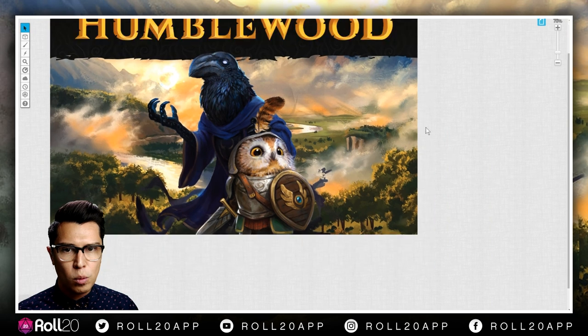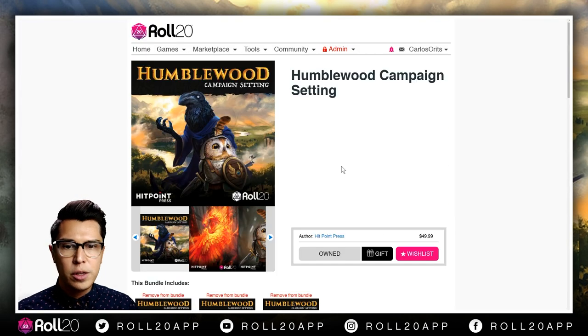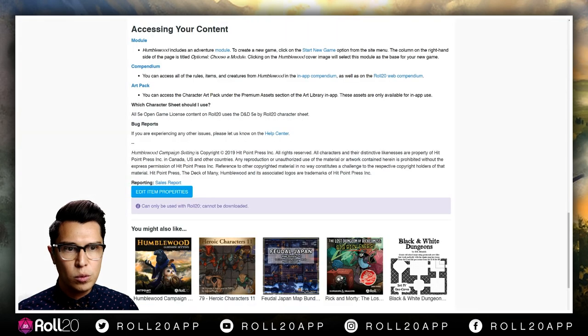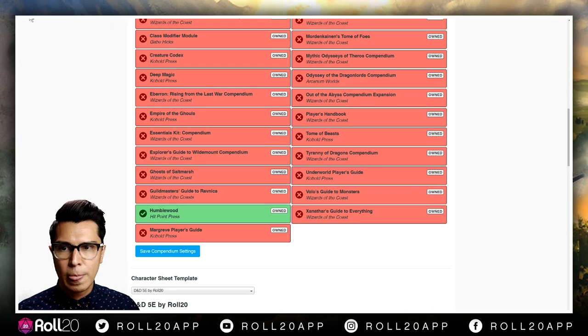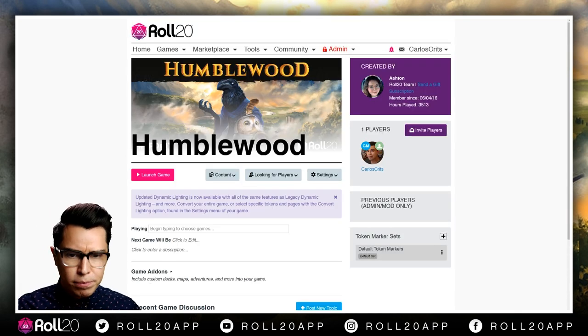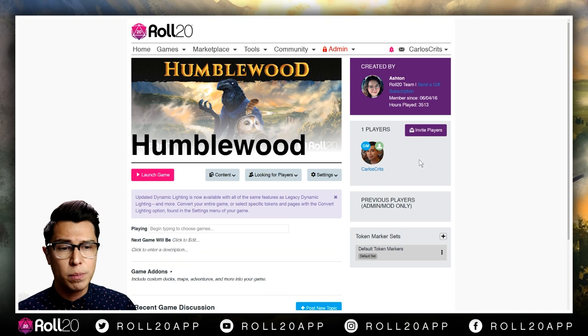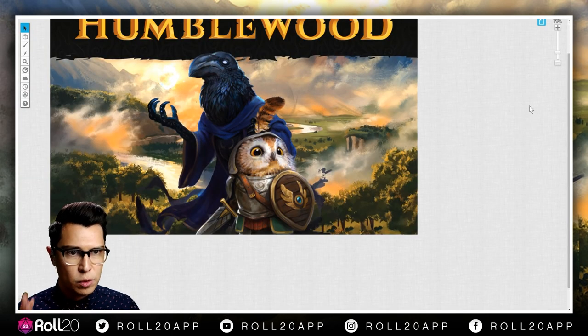After you change all your campaign settings and save them, you'll go back and just launch your game. It's really just as simple as that. So if you're new, your game's done here — you can invite your players or send them a link. That part is covered.